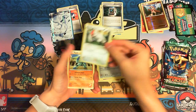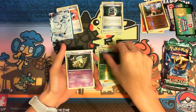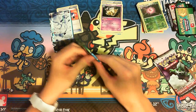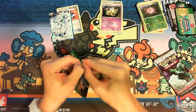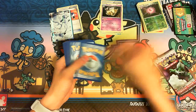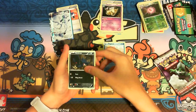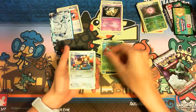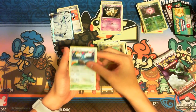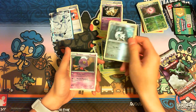That's weird — only some of these cards are cut off. Vigoroth, Sawk, Cascoon, and a Shedinja — whatever you call it. Dragons Exalted again. Electric, Electric, Swablu, Sigilyph, Zweilous, Aerodactyl reverse, and a Drifblim.